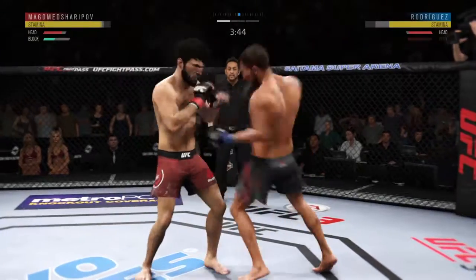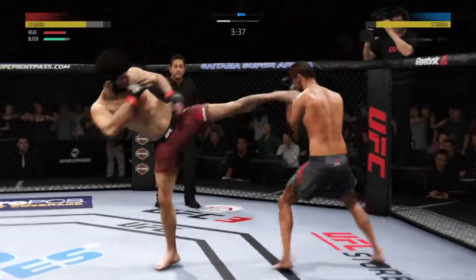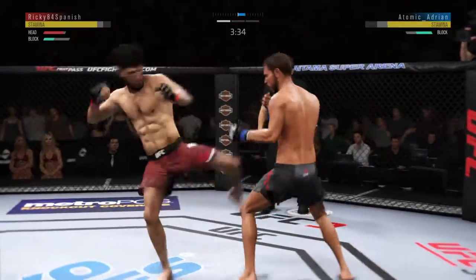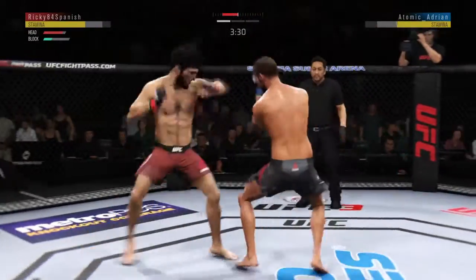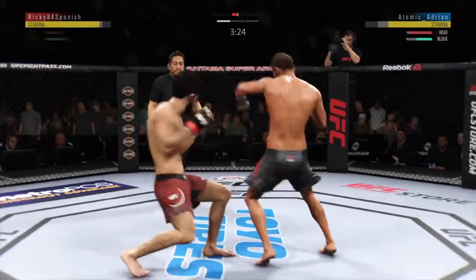The kick is there to the body. Rodriguez gets kicked and once again, target area of the body. He went for an elbow, and he tags him with the straight. Nice job there by Rodriguez.